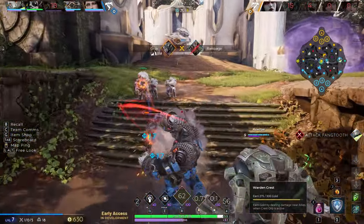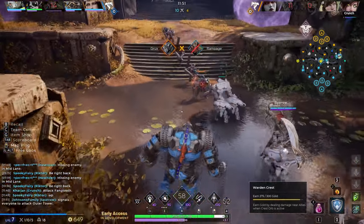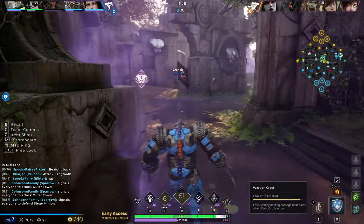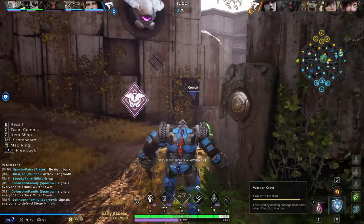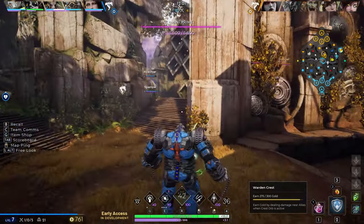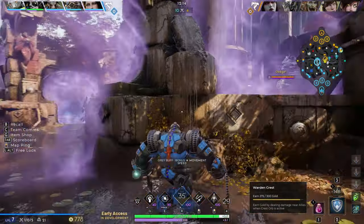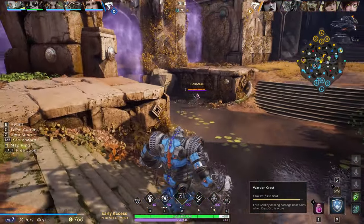Hello everybody. In this video we're going to talk about items — more specifically, some items you should be aware of for several reasons. One reason is that knowing these items might lead you to use some of them because they can be very powerful. Second, once you know these items exist, you might want to change the way you play, the items you pick, the way you team up with your teammates. Having knowledge of what items exist can really help you both in choosing items and knowing how to counter them.